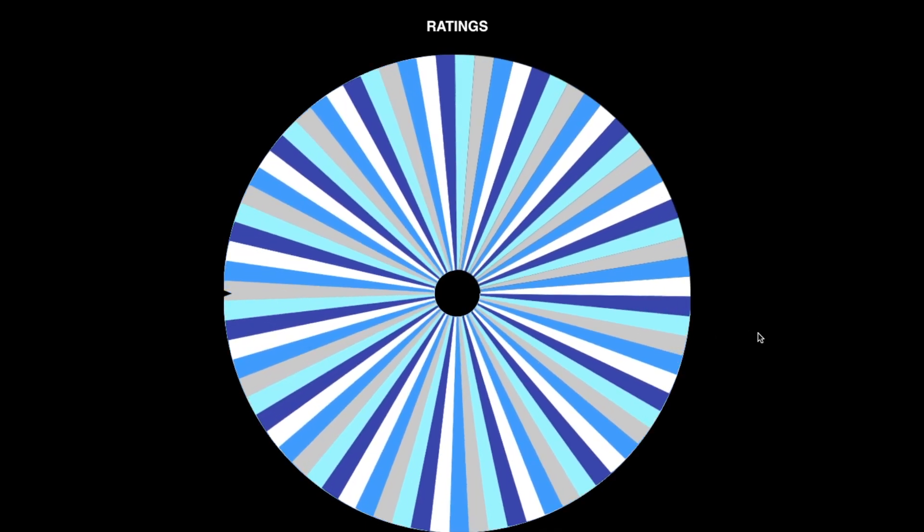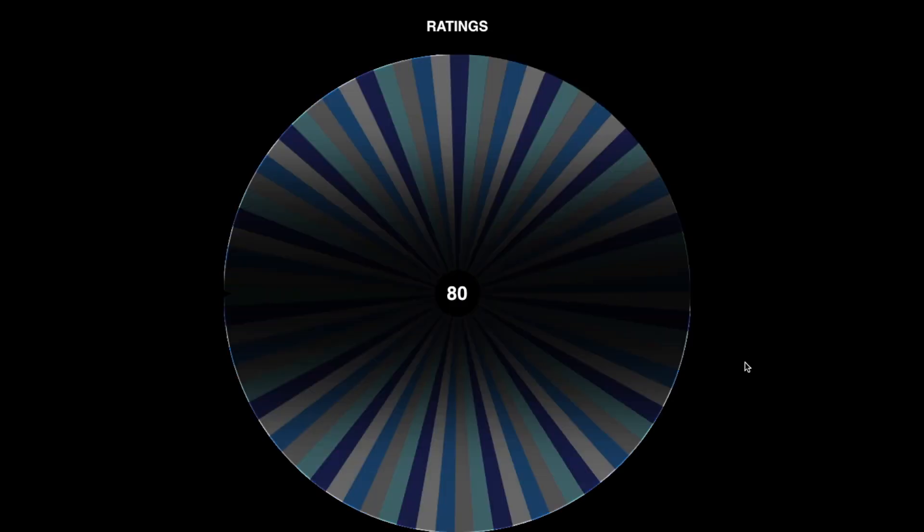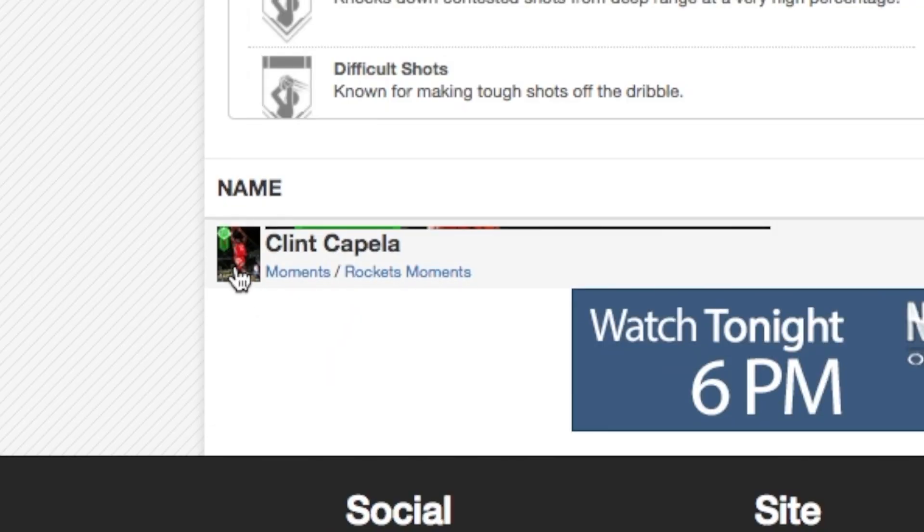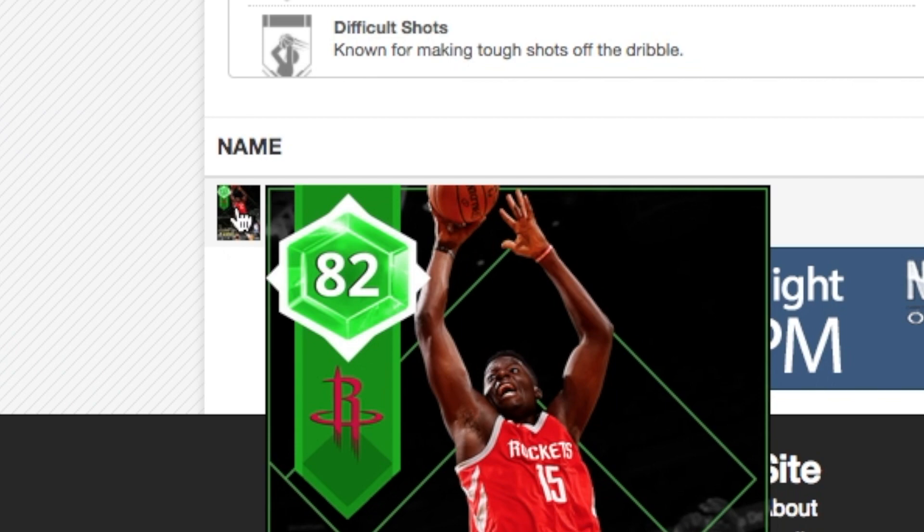Down to the last spin: center. The attribute is steal. I think LiAngelo Ball should be high on the steal category. The rating lands on 80. It's hard — so many different players — but we finally found somebody: the Emerald moments Clint Capella, the only one with an 80 steal as a center. He's gonna round up our squad.